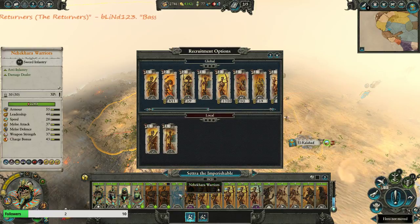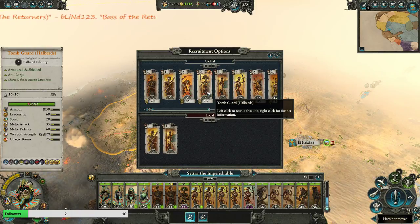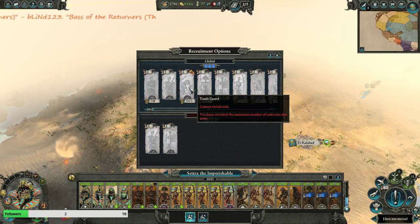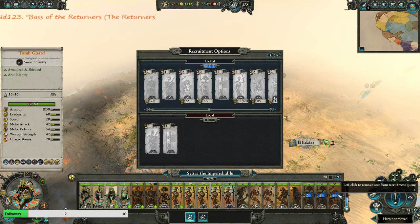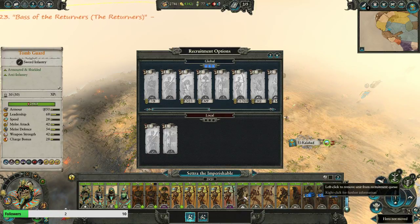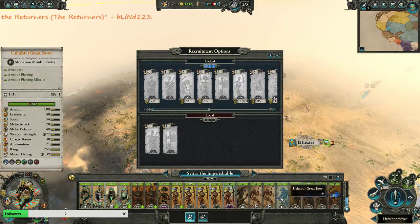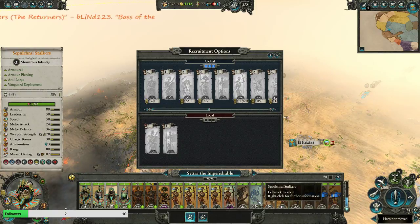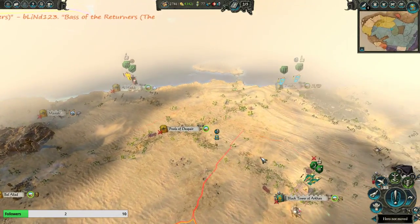Let's boot you. We need some Anti-Large. And Tomb Guard! There we go - 55. That's a pretty decent army. I'm probably gonna trade out the Stalkers - oh, they're Anti-Large as well. Yeah, okay, that works.